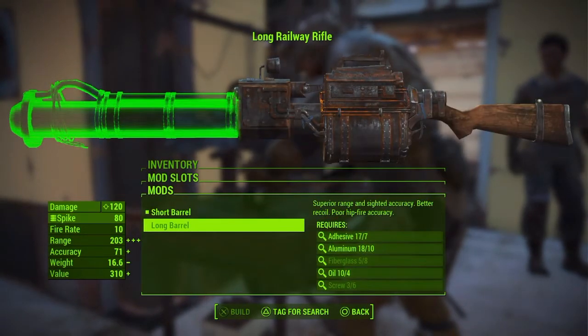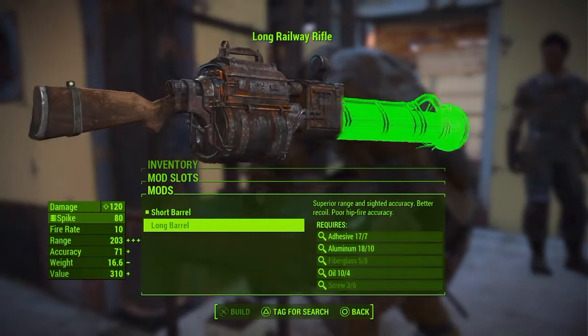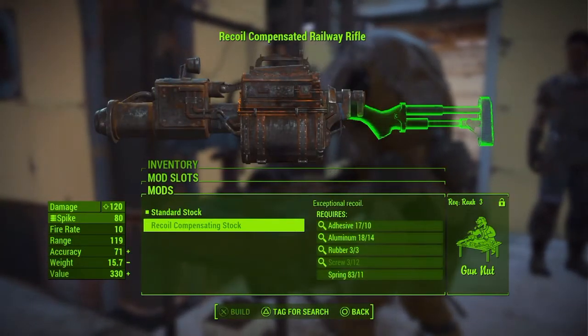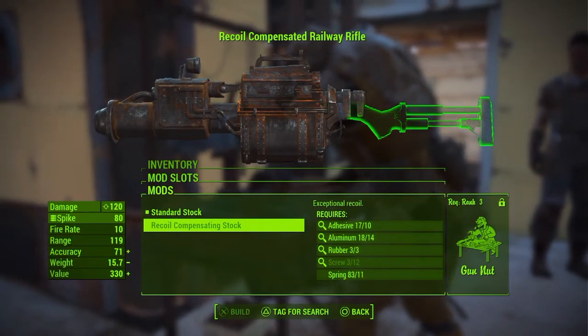Next we have the Long Barrel, which increases the range and accuracy and recoil, but makes the hipfire accuracy poor. Next we have the Recoil Compensating Stock, which obviously gives you exceptional recoil control.